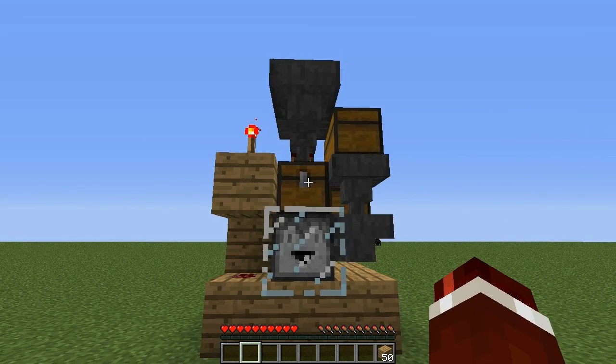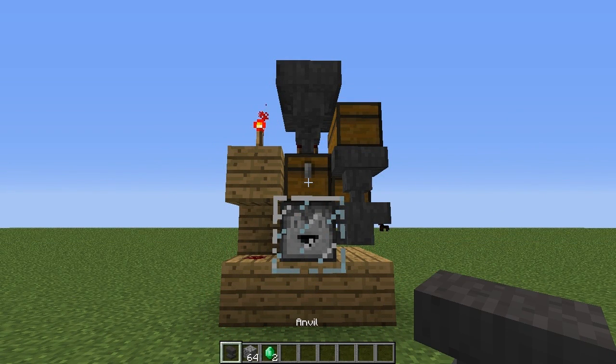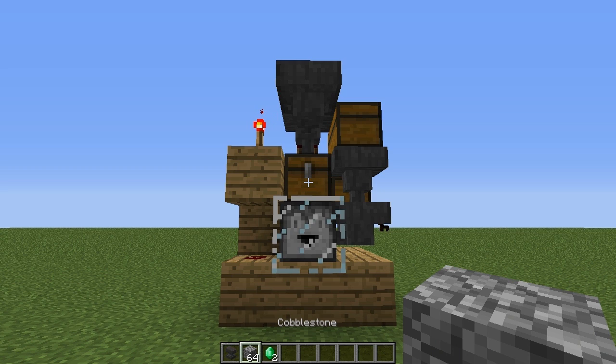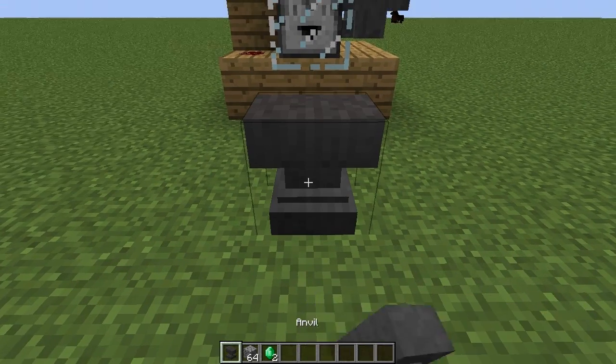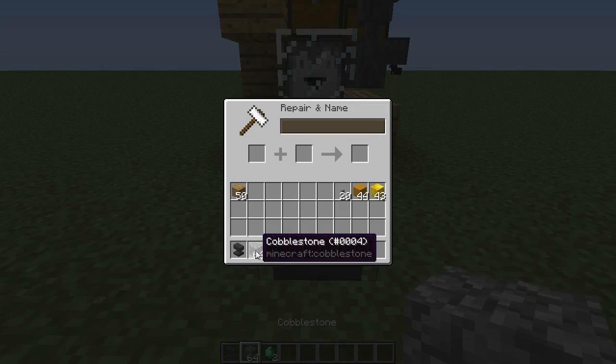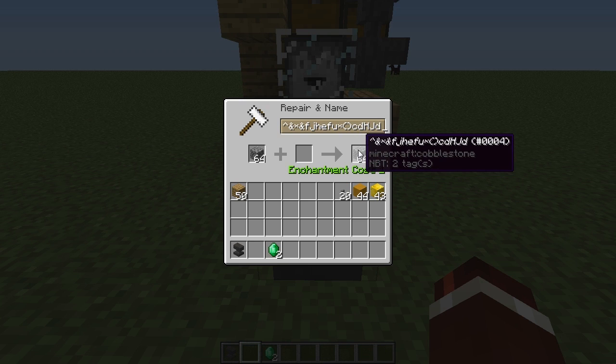Now we're going to configure it. What you're going to need is an anvil, 64 blocks of your choice, and then two of the items that you want to use as the payment — and it must be an item that can stack up to 64, such as emeralds. You're going to place down your anvil and what you want to do is rename the cobblestone or your 64 blocks of choice to a random string of characters — include some special symbols, then uppercase and lowercase. We don't want anybody to be able to guess this.